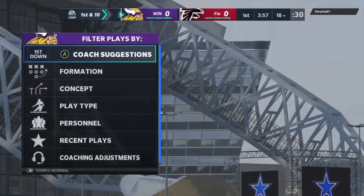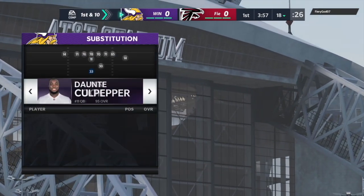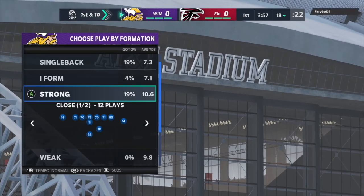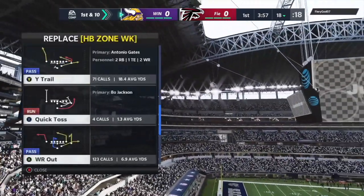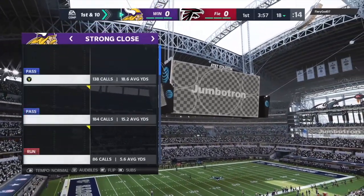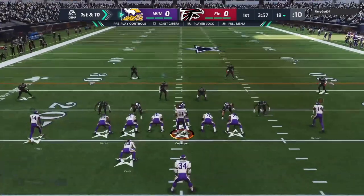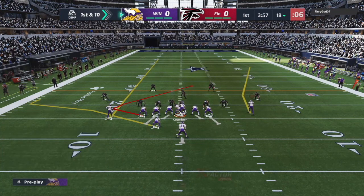There are so many different ways of playing defense in Madden 21. There's the man meta — man press, man with the curl flats on the field, and people running man and sending seven at you. You also have people running cover three and cover two and mixing up defenses all over the place, people just sitting in cover three. It's an interesting year in Madden where there's not just one way to play defense, and you have to have an offense that can beat all different styles.